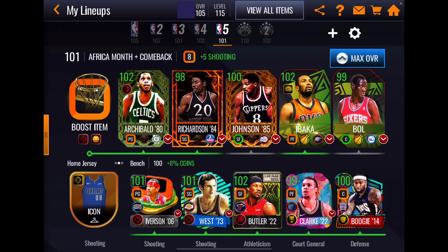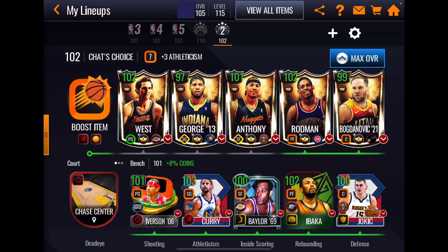Our next lineup is a combination of Africa Month and Comeback, and we'll get to that fairly soon as well. Then we get to the lineup we're going to play today — our All Monthly Master lineup. We can't match eight to get the full boost out of the boost item, so normally I'd use the shooting boost item, but since I can't get max boost, we have the athleticism boost item in. We're making up for the loss to shooting with this plus-four elite shooting court and this jersey.